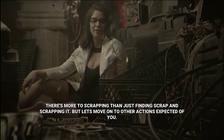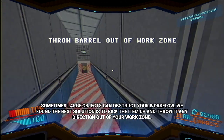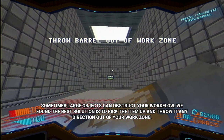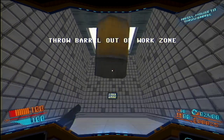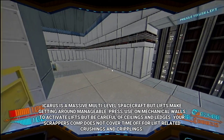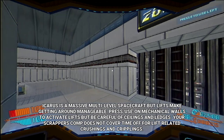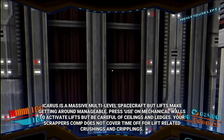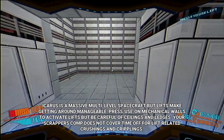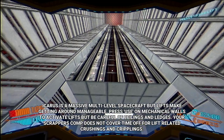There's more to scrapping than finding scrap and scrapping it, but let's move on to other actions expected of you. Sometimes large objects can obstruct your workflow. We've found the best solution is to pick the item up and throw it in any direction out of your work zone — press the left mouse. We have got a good toss. Icarus is a massive multi-level spacecraft, but lifts make getting around manageable. Press 'use' on mechanical walls to activate lifts, but be careful of ceilings and ledges. Your scrapper's comp does not cover time off for lift-related crushings and cripplings.